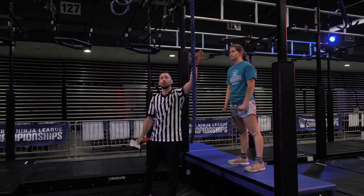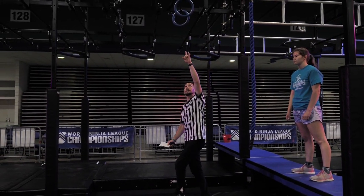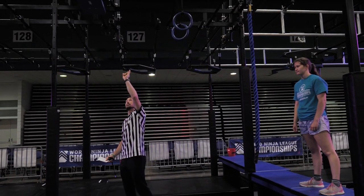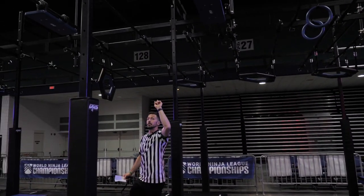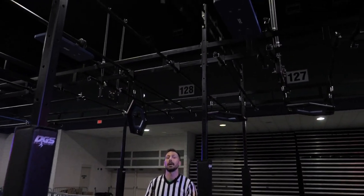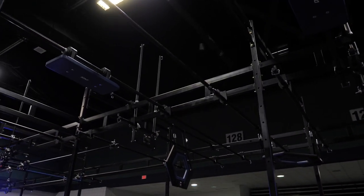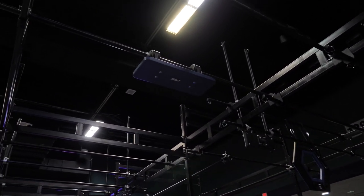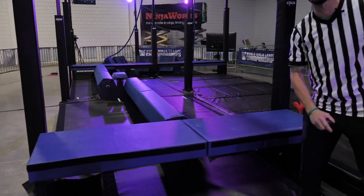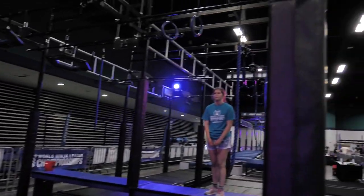You will have hands and feet allowed on the blue rope. You will have hands only allowed on the blue rings. Any part of the blue swivel step is allowed. This will be the one time that you will be able to grab a black bar, to the swivel, to the dismount platform. Hands and feet are allowed.